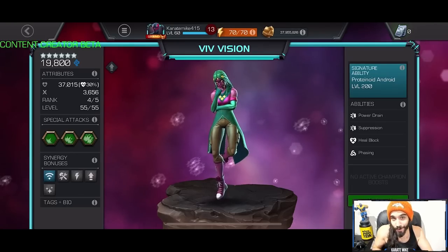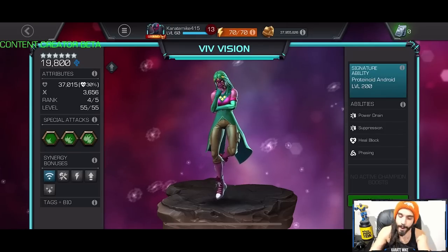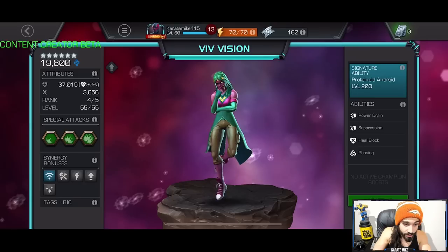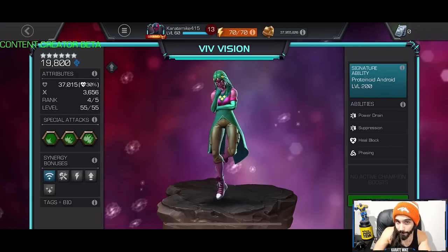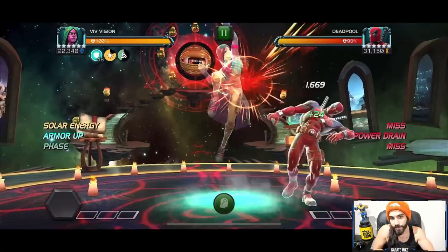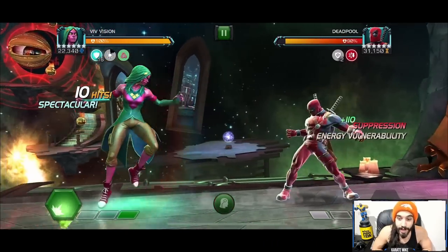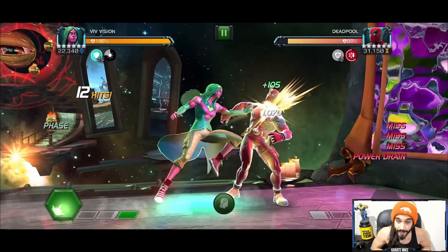She seems more complicated than she actually is. Here's a Deadpool fight — Rank 4, no suicides. Right away I parried and got the phase, did a light-ending combo for the suppression. If you run Tech collar you're going to love this champion because they're really never going to get to a bar of power. Her power control is very interesting. Most people don't run Tech collar, so I'm not demonstrating that here, but keep in mind if you have champions like Ant-Man or Ghost she benefits from that mastery quite a bit.